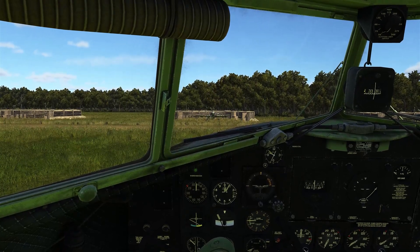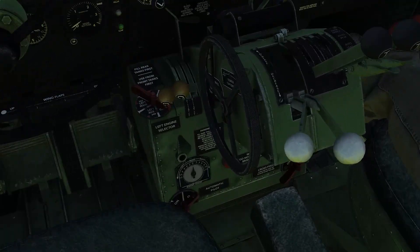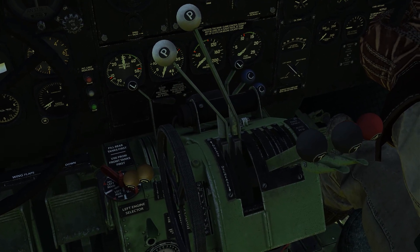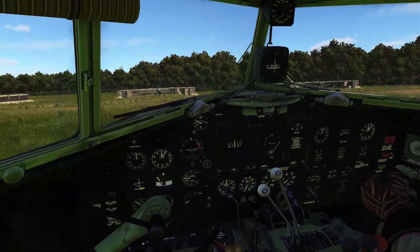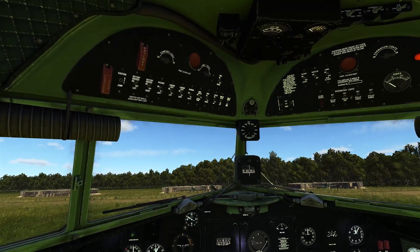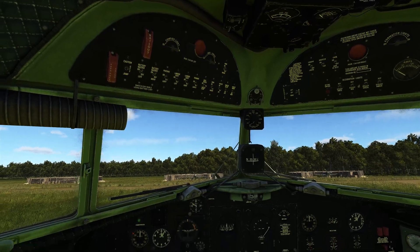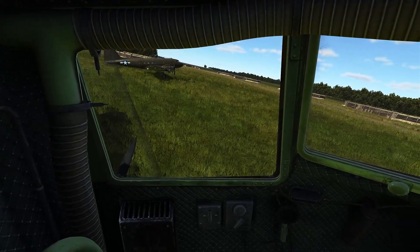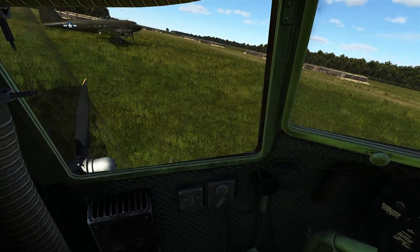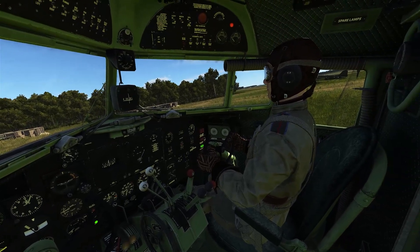Now that we've completed the cockpit overview, we're going to look at starting up the C-47. Like all the planes in IL-2, it's very easy to get going. Put the RPM all the way forward and crack the throttle a little bit. Leave the mixture at idle cut-off to remove the risk of flooding the engine. When you're ready, just press E to get the engine start process going. Once the engine fires, set the mixture to the auto-rich position, then repeat the same process with the number two engine.